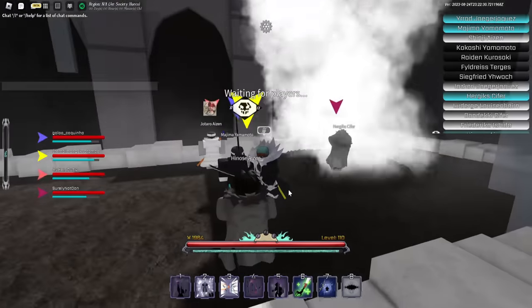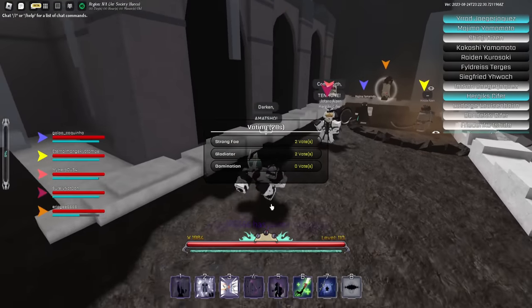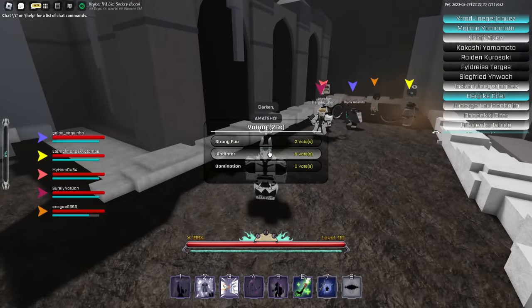Aight, now we're in. Turn my mode on. First thing you want to do when you hop in here is make sure you pick Gladiator. Gladiator is your best friend.